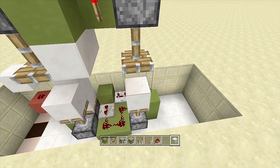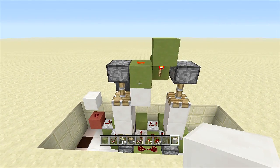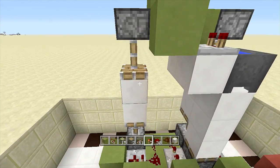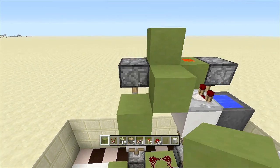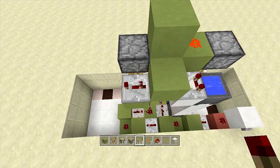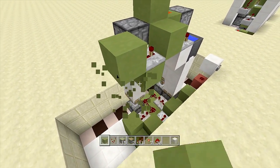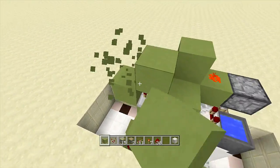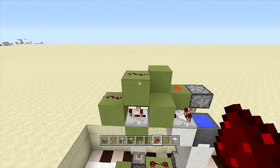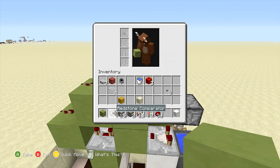Take out your sticky pistons and face a sticky piston downward from this block, and right next to this redstone torch place another sticky piston facing downwards — both should extend. Place two blocks of choice in front of those sticky pistons. Swing back over to this side, put a block down next to the downward-facing sticky piston, and put a repeater coming out of this block on three ticks delay.